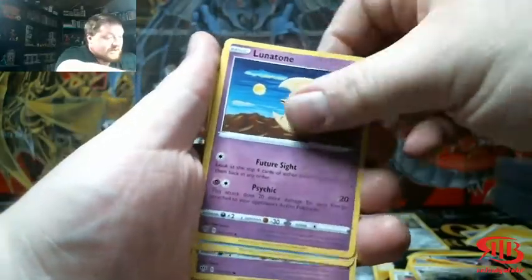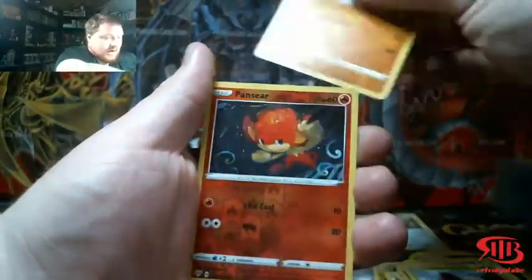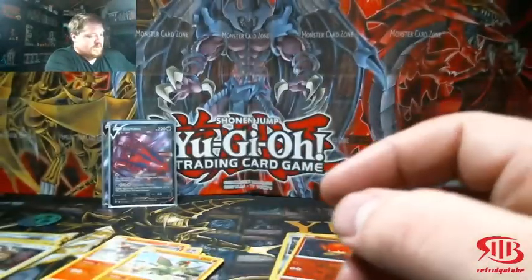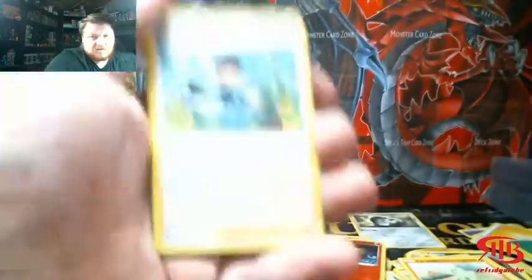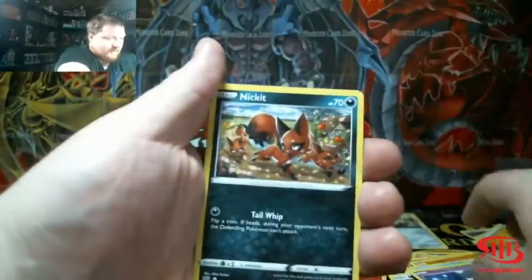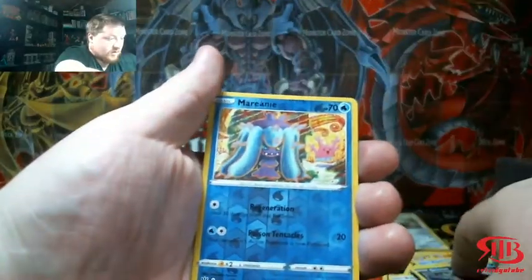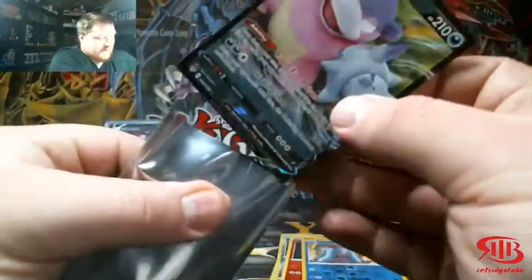Again, you guys need to see yesterday's video. If you made it this far in this video and you're disappointed, I feel you — go check yesterday's video, you will not be disappointed. It was a good one. Here we go — this is a green and white code card, let's go. We have a Bird Keeper, Solrock, Cradily, a Baby Mime, Reverse Hollow, Marnie, and a Galarian Slowbro V — there we go, guys.